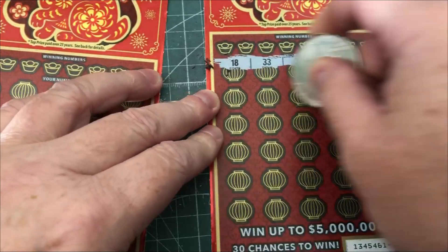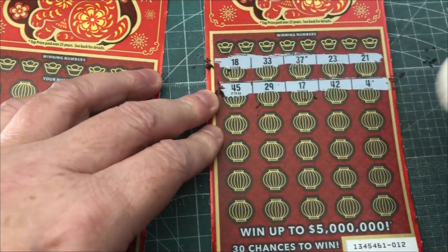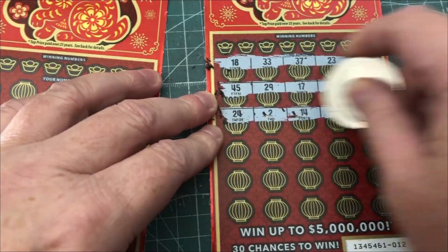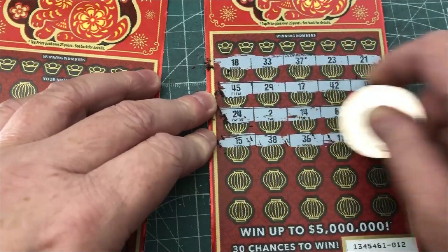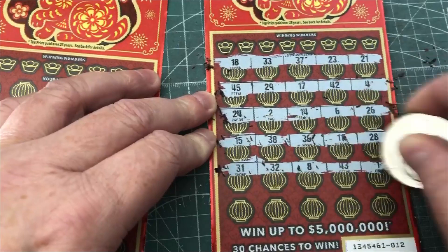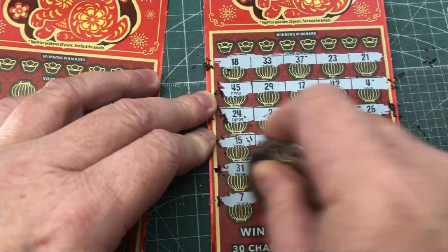I don't think I got any of the multipliers. There's a 10x, 20x, and a rabbit is a win-all. So like the other Year of Fortunes where I was looking for a tiger, I am now looking for a rabbit — so I'm hunting rabbits. The odds on these are one in three, so pretty good for California.